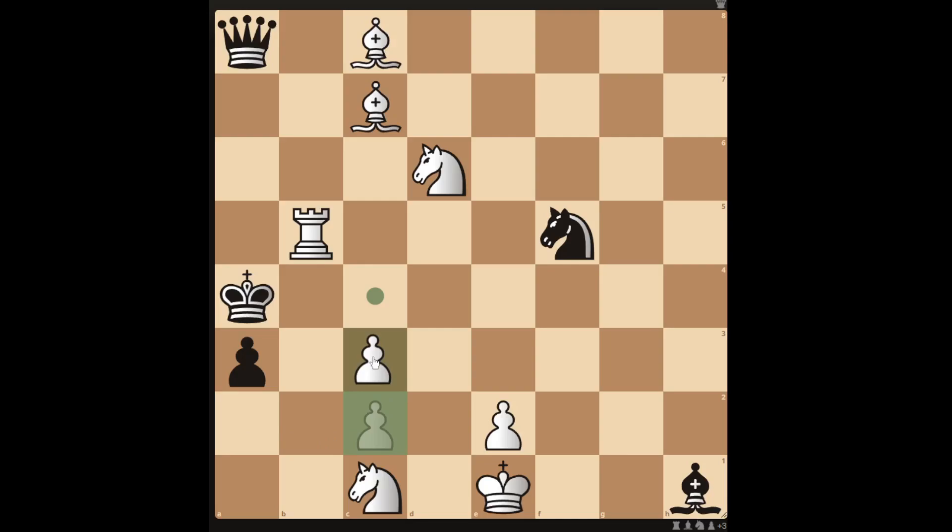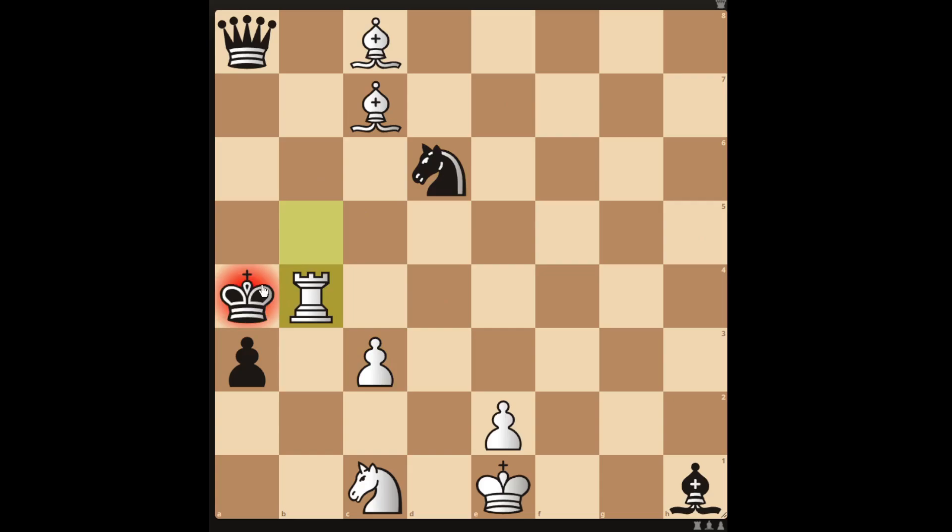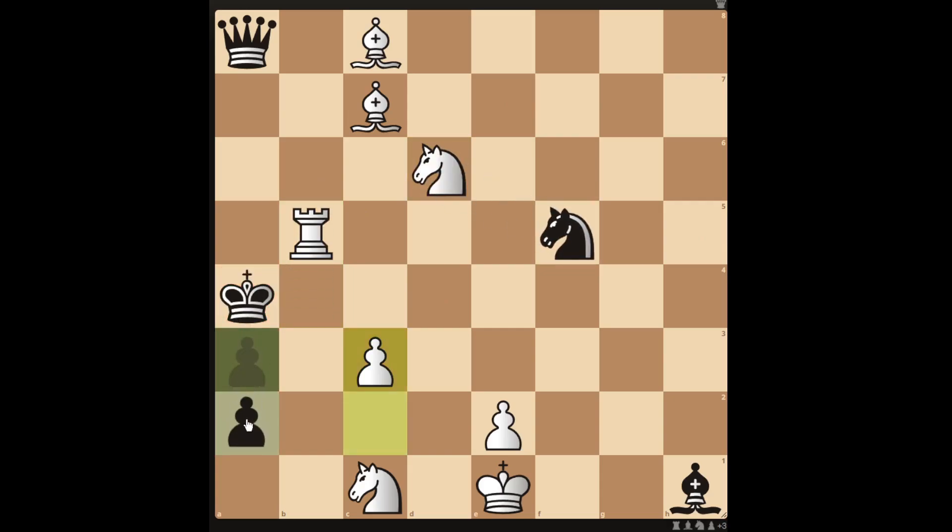Advancing your c-pawn isn't a mate in 2 unless black does something like take your knight with their knight — then you can move the rook down to b4 to mate in 2. However, black can save the mate in 2 by advancing their pawn.